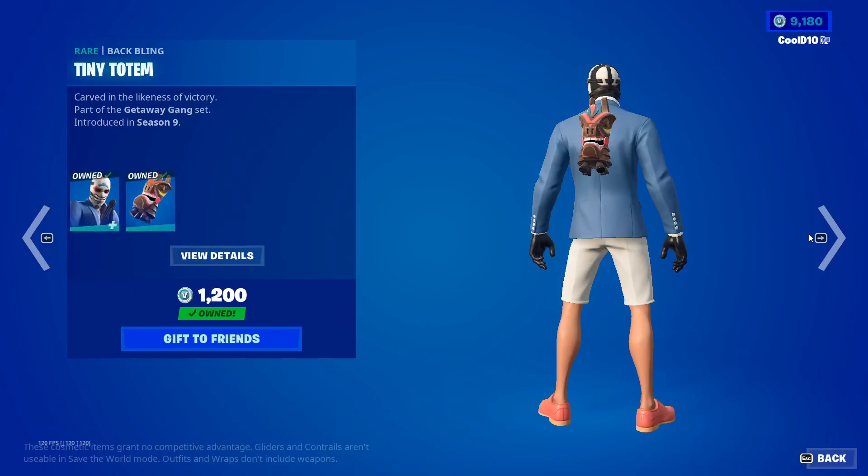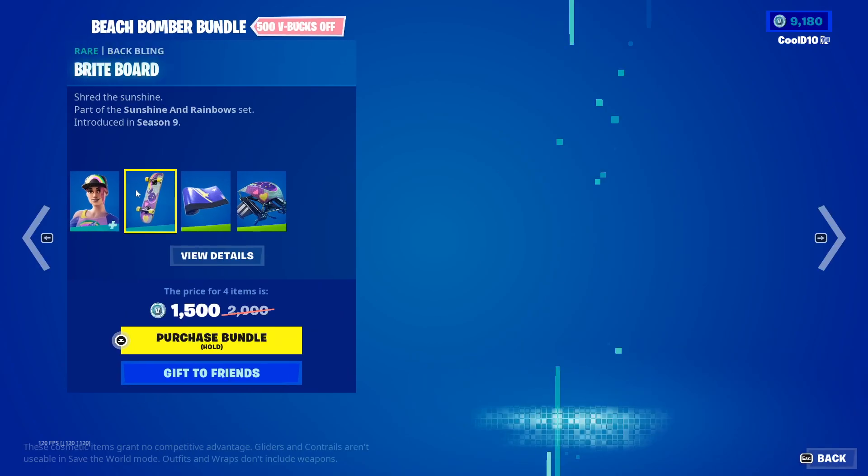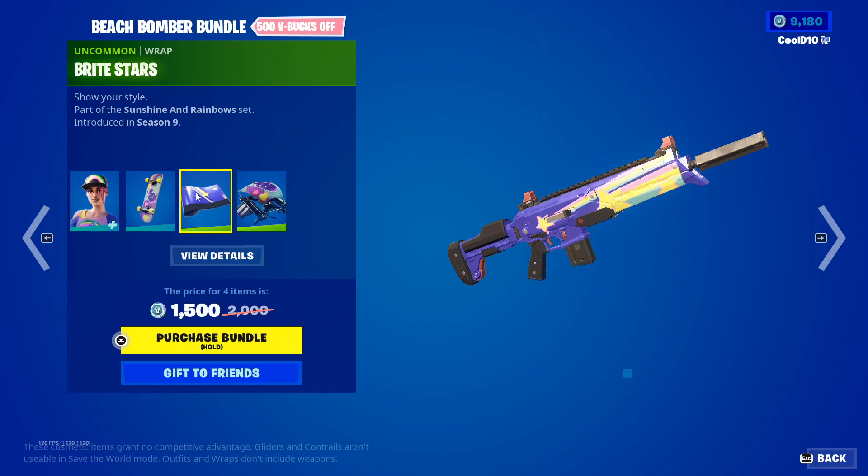Then we got tiny totem, beach bomber default, inked, and bright board with bright stars.